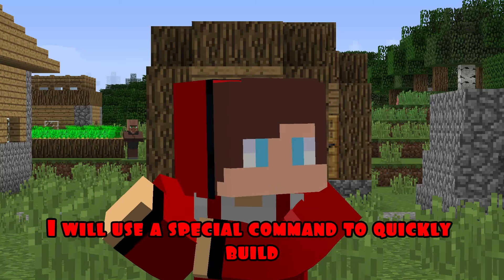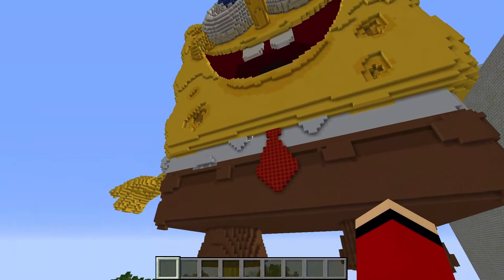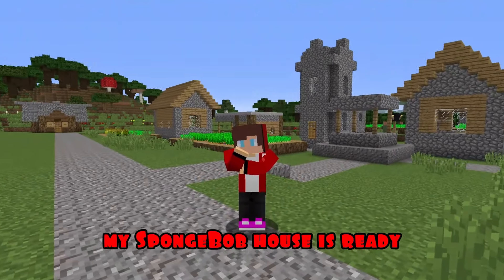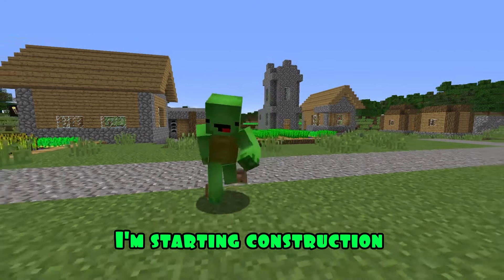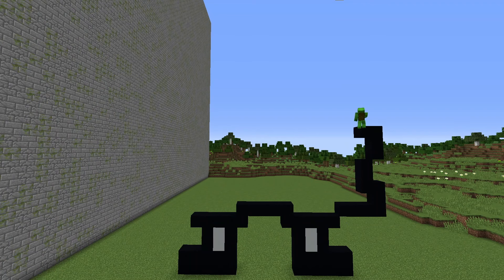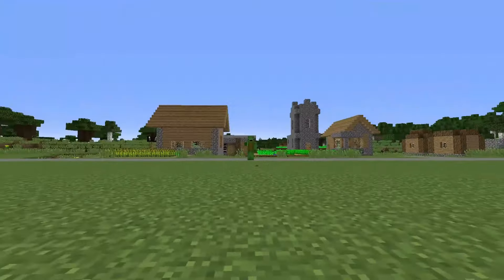Round three! In the third round I will use a special command to quickly build my SpongeBob. Wow, what a wonderful one it turned out to be! I hope he will tell us the secret of a real burger or even cook it. My SpongeBob house is ready! In the third round I need to give my all — I'm starting construction. The third round has come to an end.